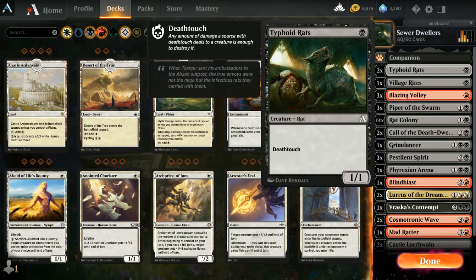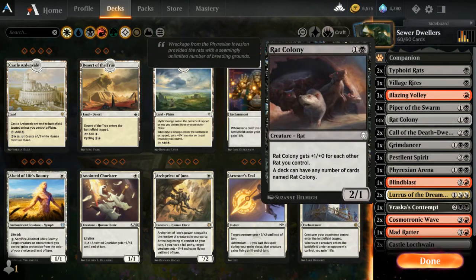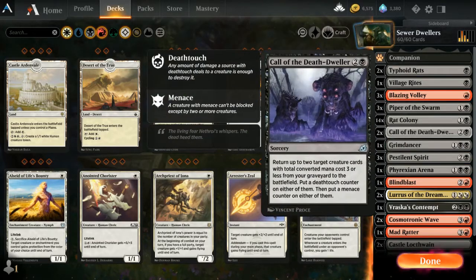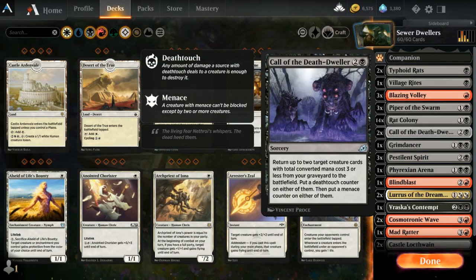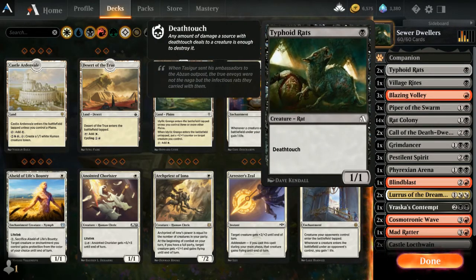Typhoid Rats have deathtouch. When we use Call of the Death Dweller — there are two of those — it allows you to return up to two target creatures with a total converted mana cost of three or less. Say you've lost a Rat Colony and a Typhoid Rat; you could bring both back. They'd also get counters, so the Rat Colony could come back with deathtouch and the Typhoid Rat could get menace in addition to deathtouch.